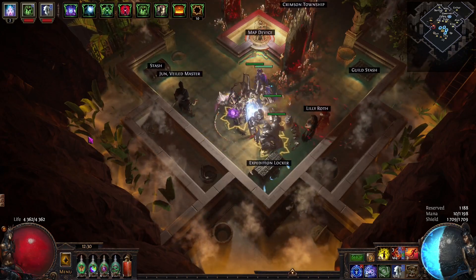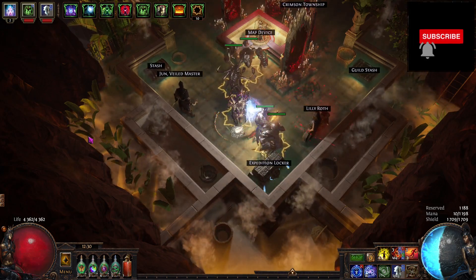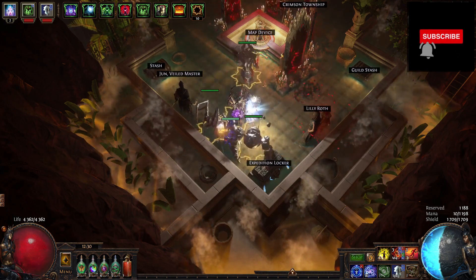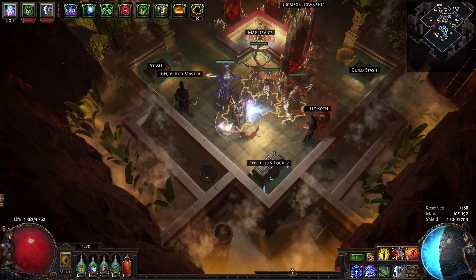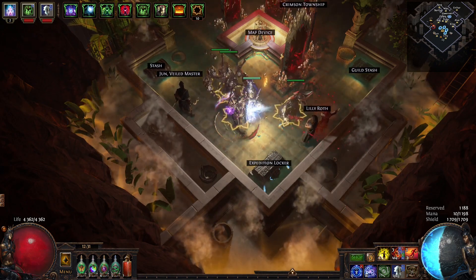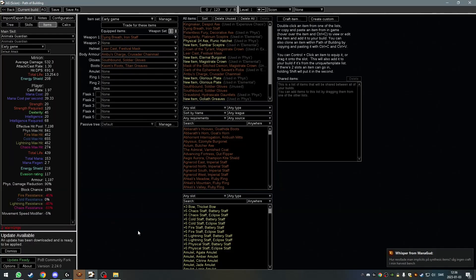I had quite a lot of people whispering me asking about my gear for my Animated Guardian from the last video I did on the Carrion Golems and Zombies, as the gear on that was very scuffed. I usually told them more or less what I would have, and not what I actually had on it, because it was not good. So I've been doing these sets in Path of Building for an early game version of an Animated Guardian to help you out.